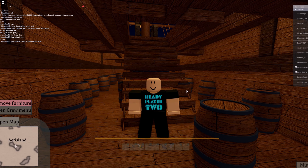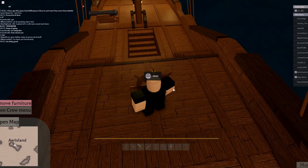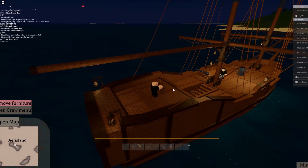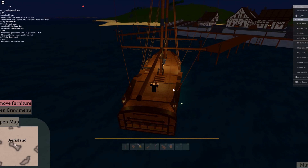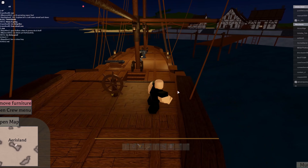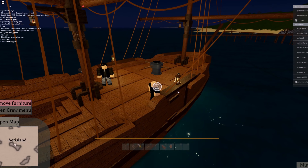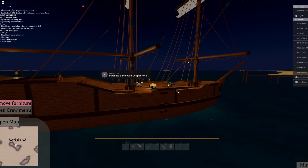Now that I've placed all my barrels, I'm gonna go to my steering wheel. I'm gonna hold H on it and put it all the way to the left since we're in this position. Now it turns left. I'm gonna go to the adjust sails and hold S to let it go all the way down.